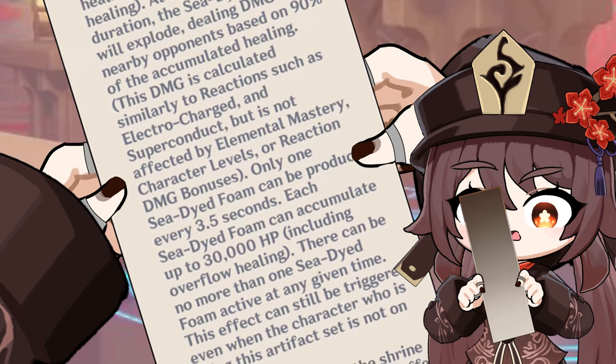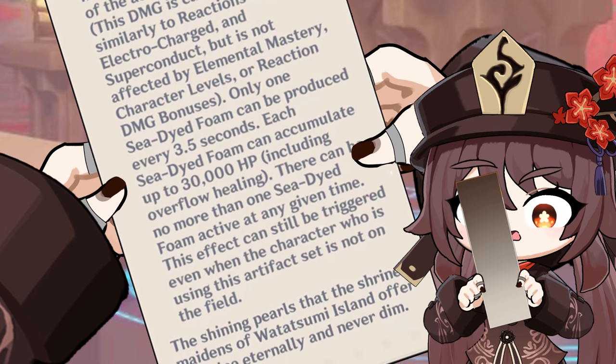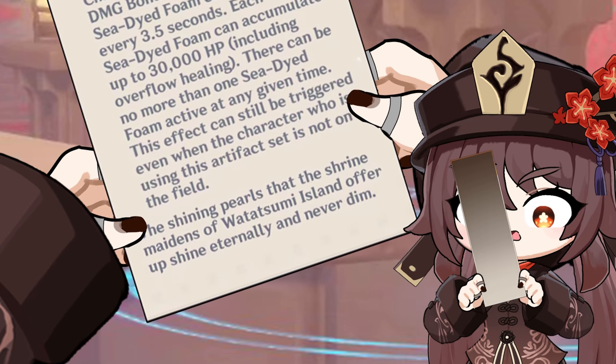Only one Sea-Dyed Foam can be produced every 3.5 seconds, and each one can accumulate up to 30,000 HP worth of healing. There can be no more than one Sea-Dyed Foam active at any given time. This effect can still be triggered even when the character equipping these artifacts is not on the field.